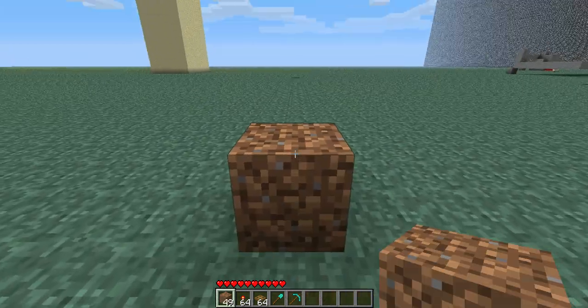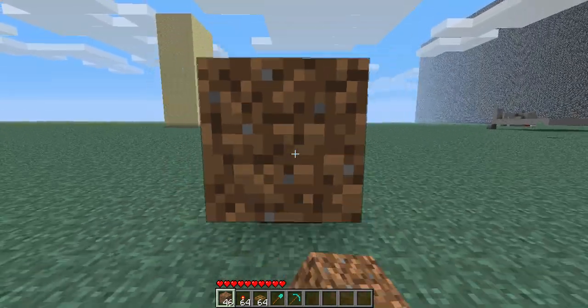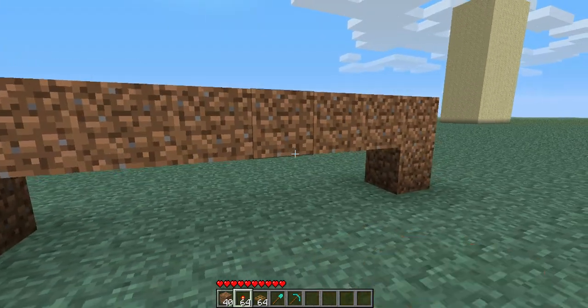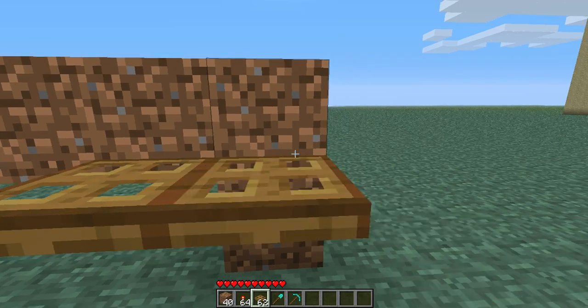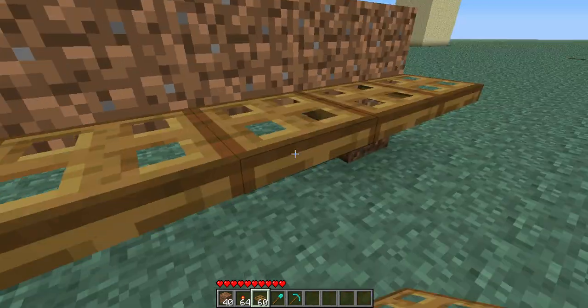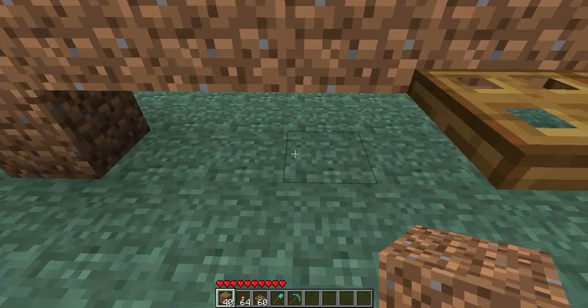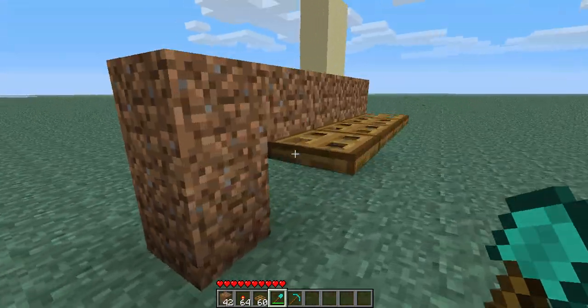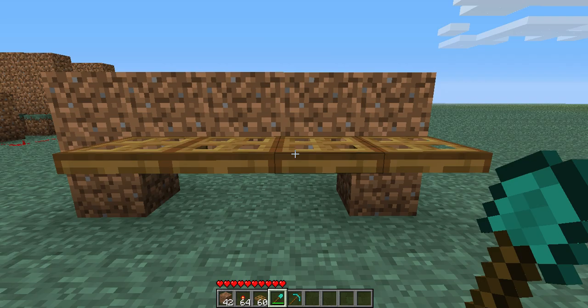The first thing I am going to do is place these two, and make it as long as you want. I am going to make it just 4 wide for this video. I am going to remove this one right here. So as you can see, we have our 4 edges right now.